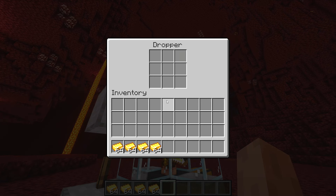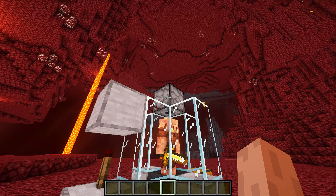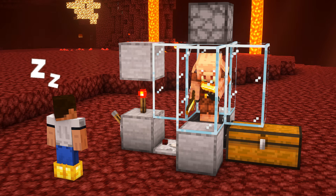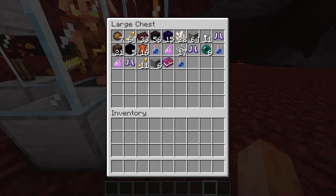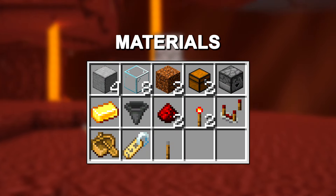After building this farm you just have to put your gold ingots in the dropper, flick the lever and afk for a while. This is all I got from one stack of gold ingots which took about 9 minutes, and these are the materials you need to build this farm.